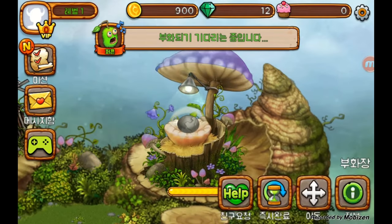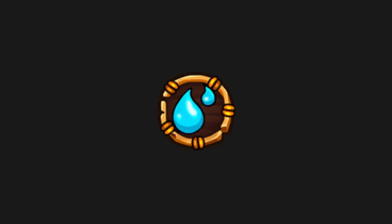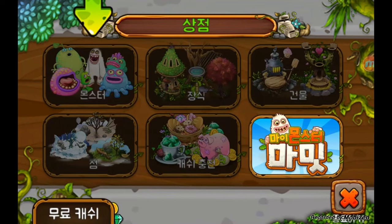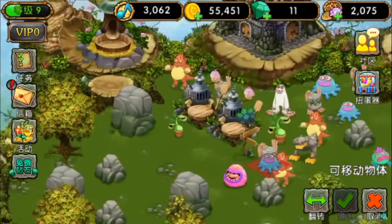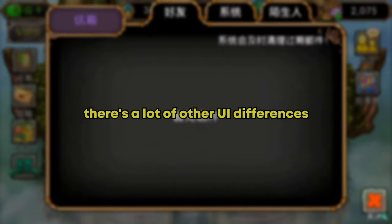The Korean version of the game has a woody UI which actually looks pretty clean. A lot of the currency's artwork was redone, along with the water, earth, shadow, and fire elements. The marker in the Korean version also looks really nice, and the Chinese version used a UI similar to the 2.0 release. There are a lot of other UI differences, but those were the main ones.